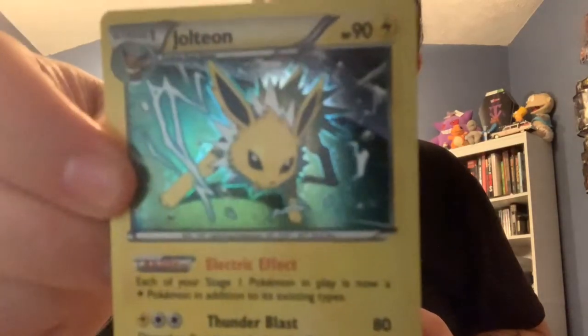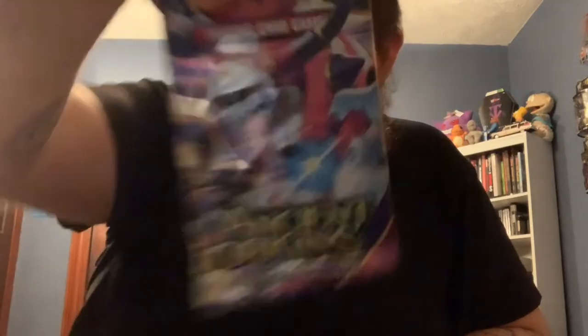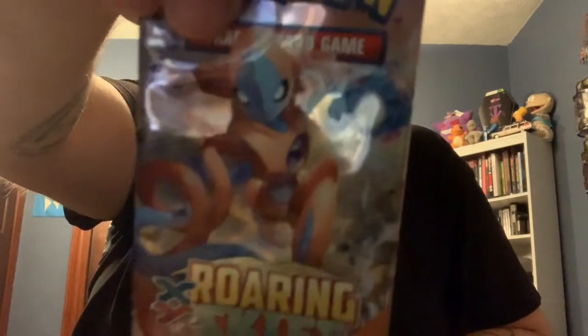So there you go. There's the Jolteon card from the tin here. That's a very nice one. I like this one a lot more than the Vaporeon holo. And then with the packs here — so I can get them out of there without dropping them all over the floor. So we got another Fates Collide, Ancient Origins, and Roaring Skies. The artwork on that one's actually very, very nice. So I think we'll start with that one and see what kind of luck that brings us.